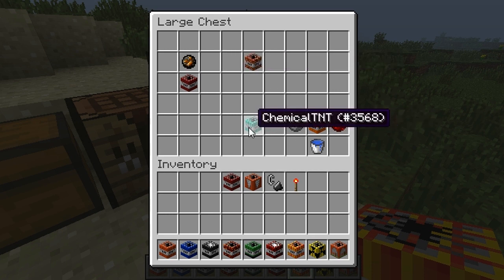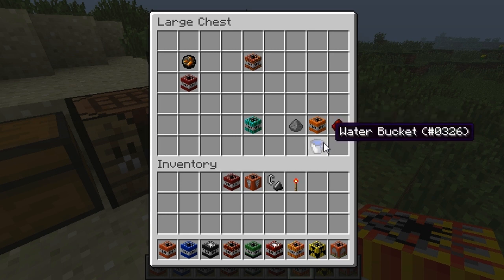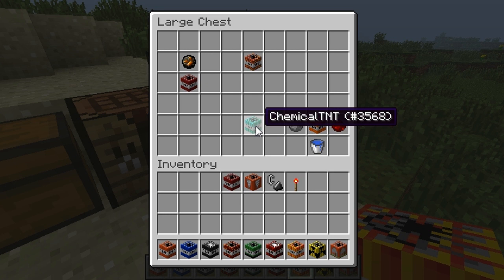For the Chemical TNT, you put gunpowder on the left, redstone on the right, water bucket on the bottom, and TNTX100 in the middle — and you get a Chemical TNT which basically explodes everything.